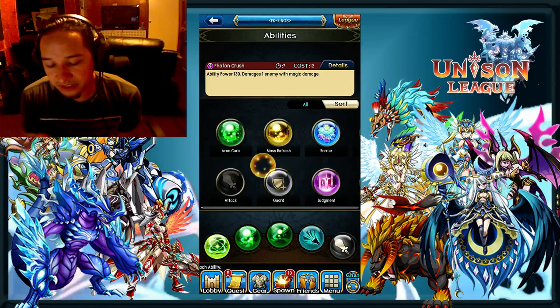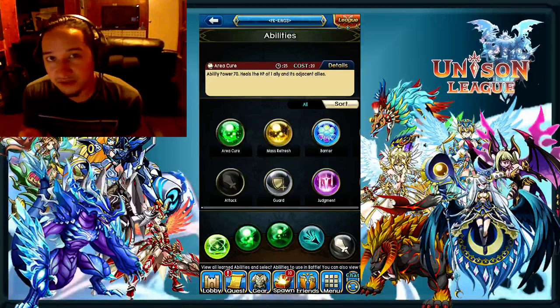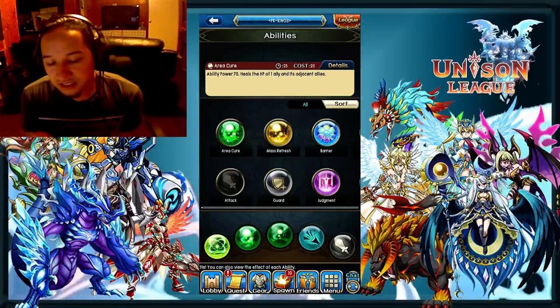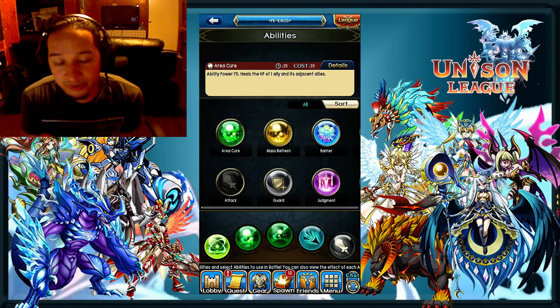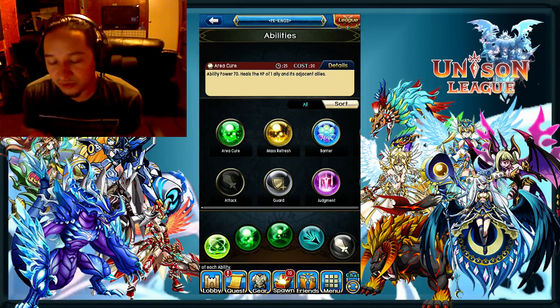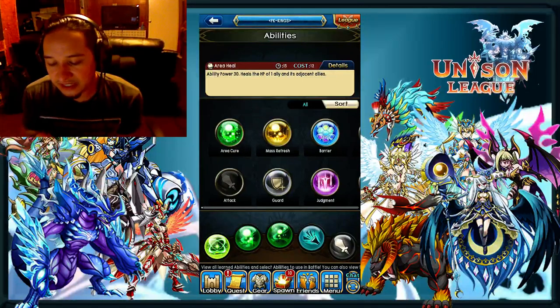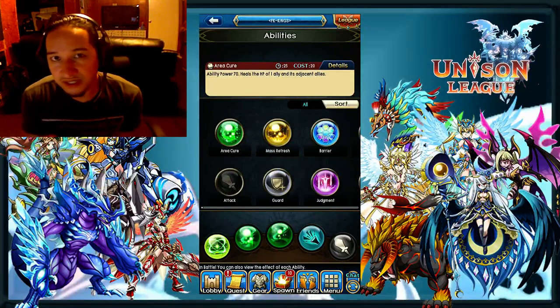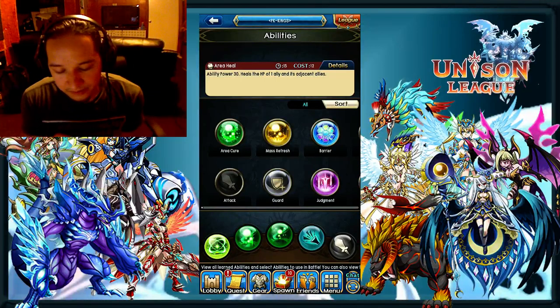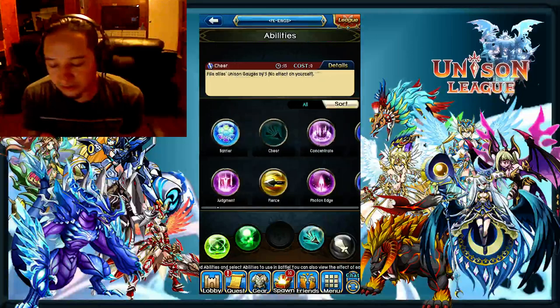I would not recommend going for Area Cure unless you are a secondary healer — if you have two healers on the team you can pick up Area Cure, or if you have a low amount of magic damage. Healing actually goes off of magic damage and magic defense. Honestly, Area Heal is better because it's 15 seconds cooldown versus Area Cure's 25 seconds, so you can area heal two different groups rather than just area curing one. To me it just takes too long to recover and one skill is down for a long time.